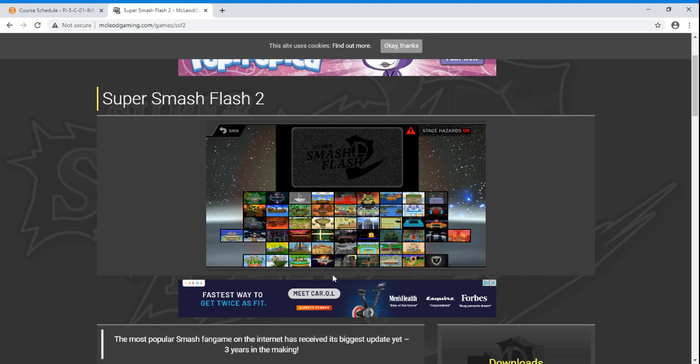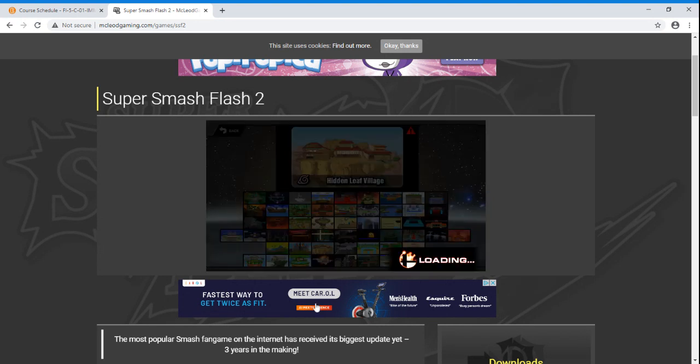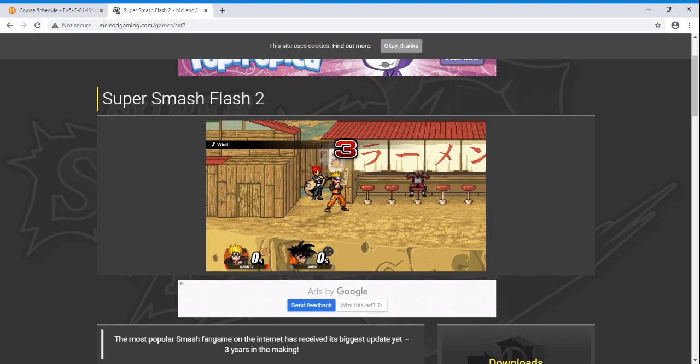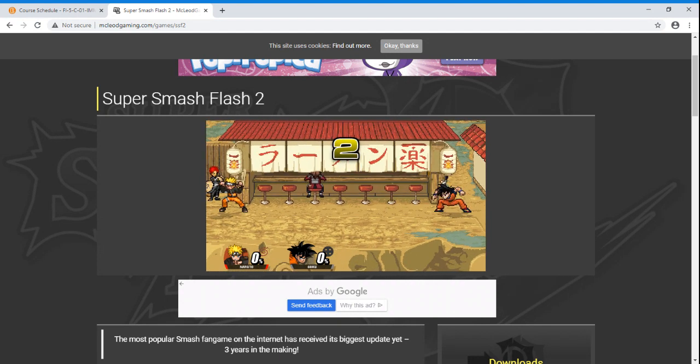We'll watch Naruto against Goku. Let me find the stage I want to play — there's Planet Namek, oh, Hidden Leaf Village. Alright, let's play. I might only do one round because these are a bit long, but don't worry, we will keep getting to them. This is probably going to be a battle for the ages.